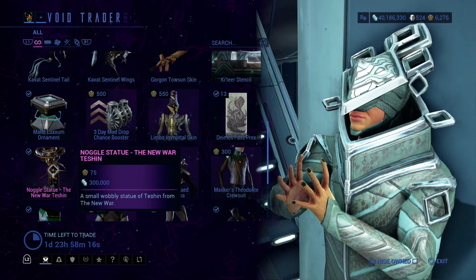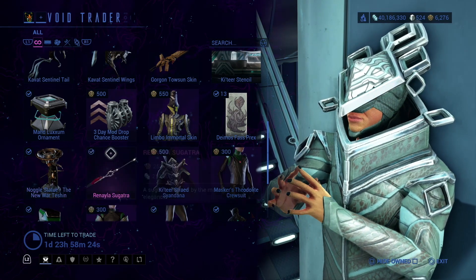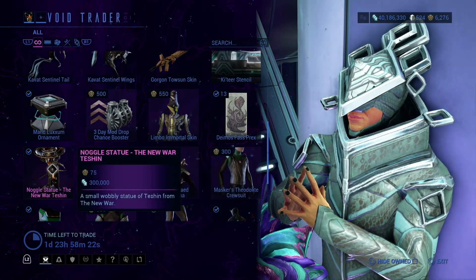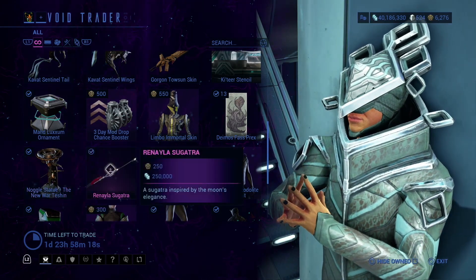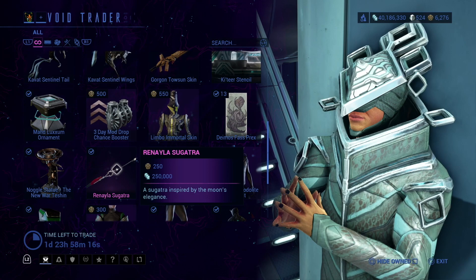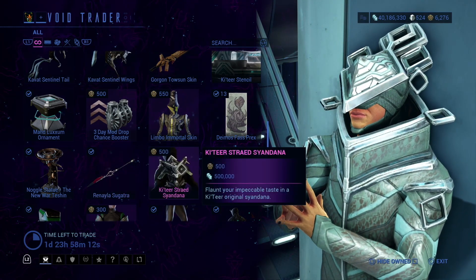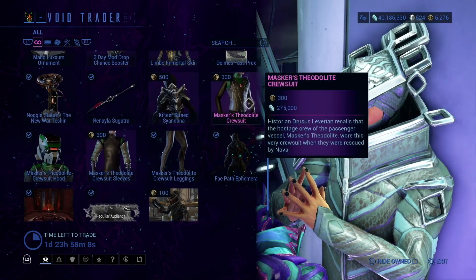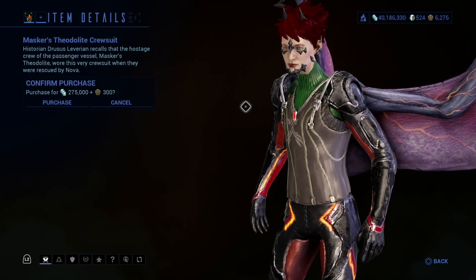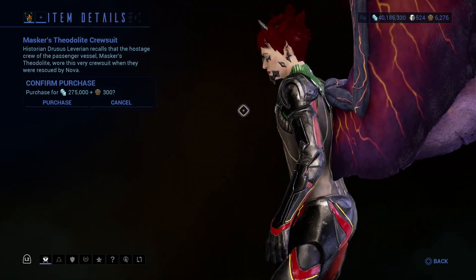Nagor Statue — the New World. You know, I kind of want the Nagor Statue. Don't know if we're going to get that sooner. Sagatra, Katera, Sayandana. Let's look at this — okay, interesting, I guess.